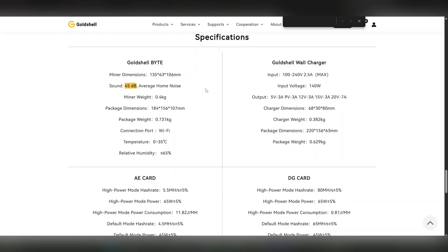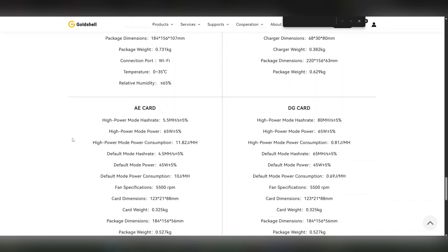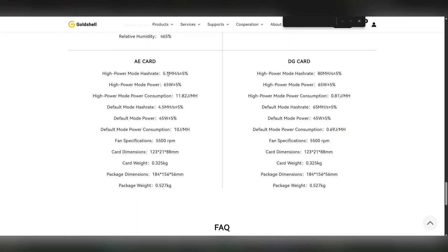Here are the specs: 45 decibels — I will check that with my own decibel meter. The Goldshell charger is 140 watts. For the AE card: 5.5 megahash per second plus or minus 5%, high power mode is 65 watts. Default hash rate is 4.5 megahash per second at 45 watts — efficiency is 10 joules per megahash. For the DG Scrypt card: high power mode is 80 megahash per second at 65 watts — that's 0.81 joules per megahash. Default mode is 65 megahash per second at 45 watts, with 0.69 joules per megahash — a little more efficient.